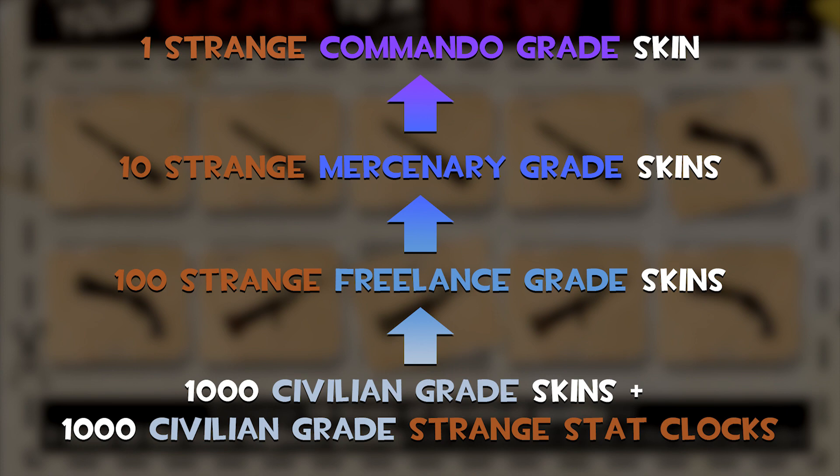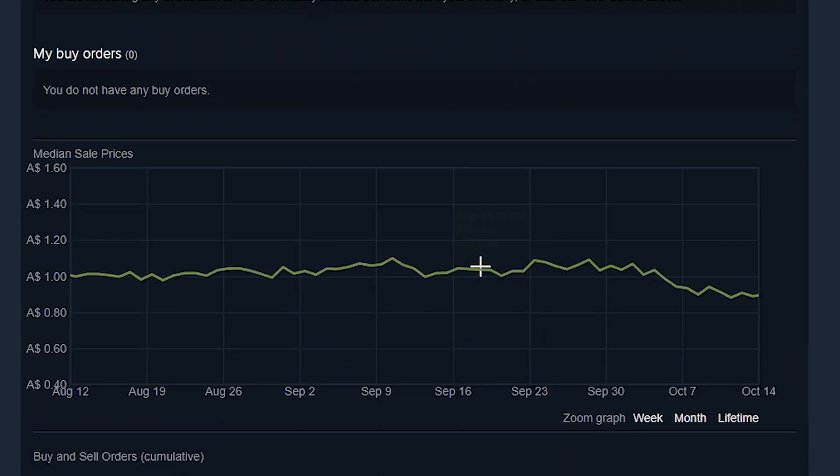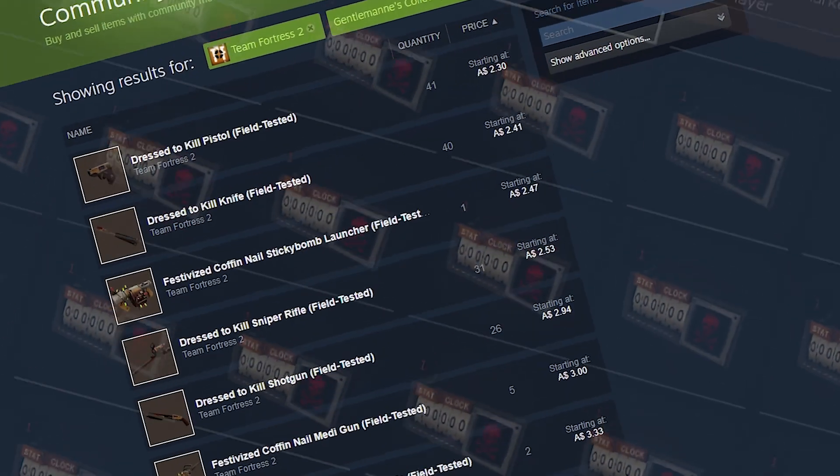Leading up to the trade-up, each of the civilian skins were about 30 to 60 cents Australian each depending on how many I bought at once, comboed together with the other civilian grade stack locks. In total the trade-up cost was about 1500 Australian dollars, also costing a month of my time.